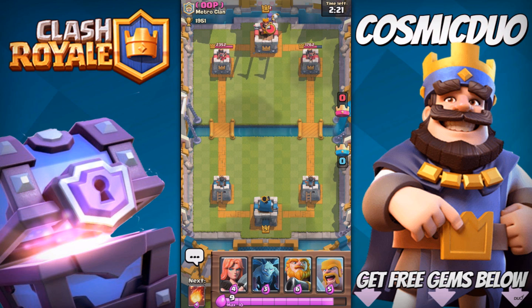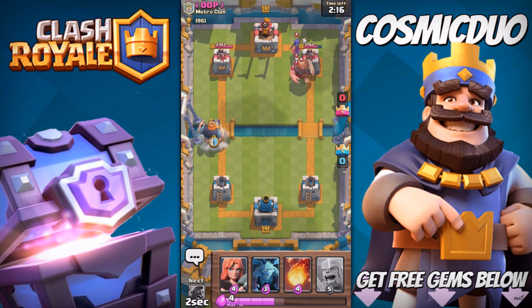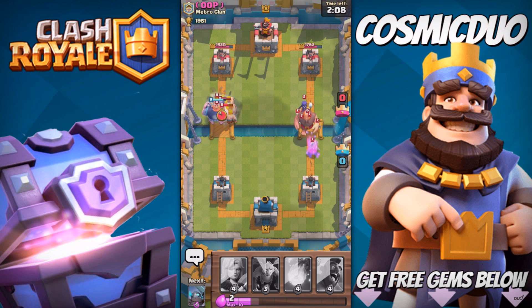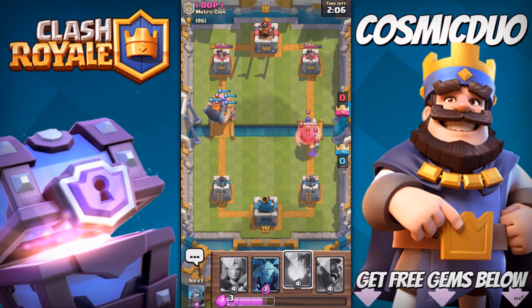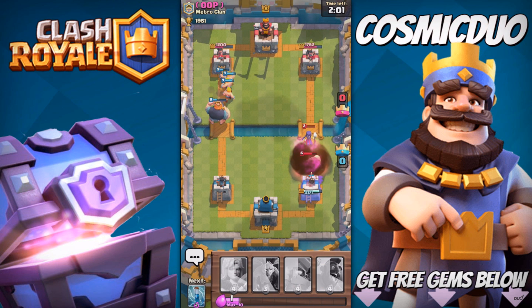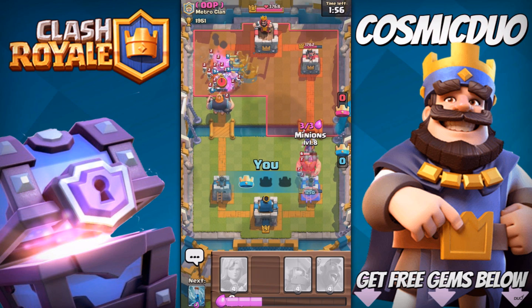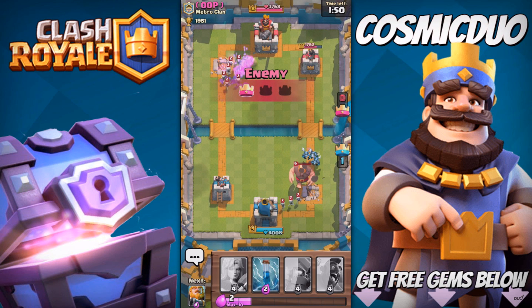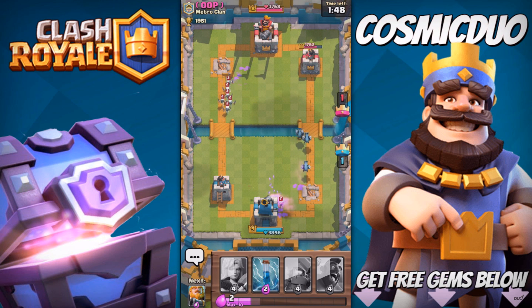He is at zero elixir right now. We're gonna come in with a push on this side because he has no money. He throws a Fireball — not our tower! I don't know who it was more worth for. Actually, probably me — not to sound arrogant, but it was definitely me.